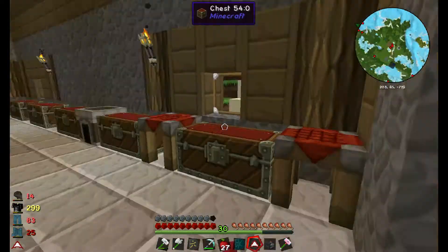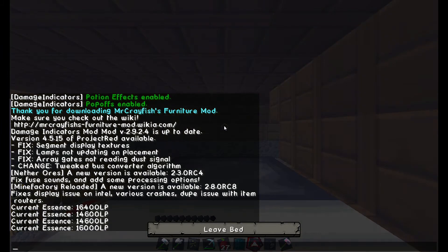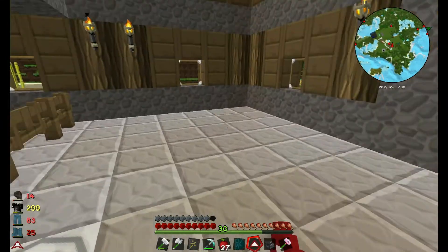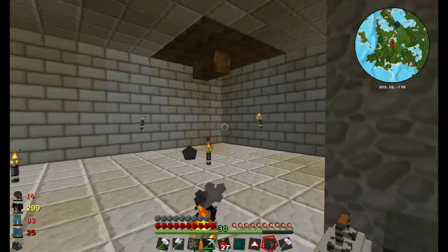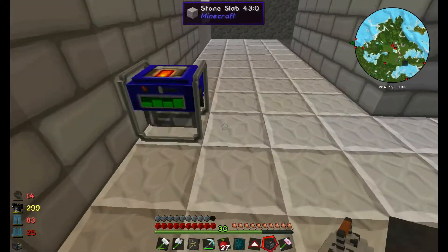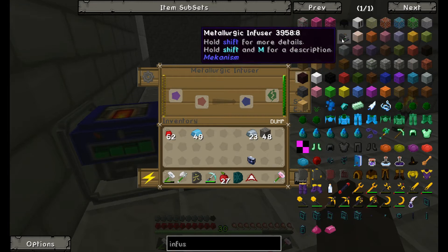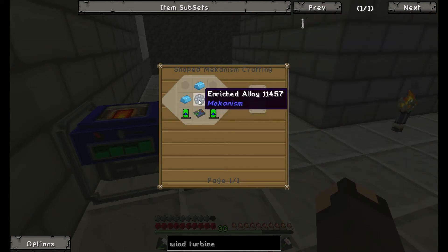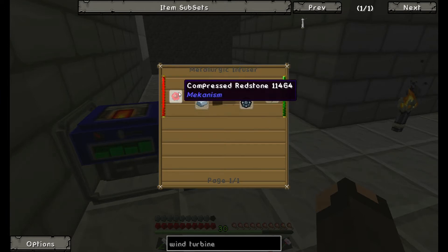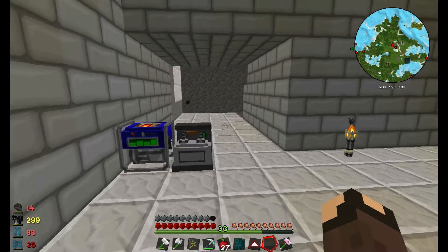Let's quickly go to sleep. Now it's morning and I'm going down to the basement. I've moved the elevator to more of the middle and added a pillar to keep it level. The metallurgic infuser now has power. To make a wind turbine we need enriched alloy, which is made by putting redstone on the left, iron in the middle, and it produces enriched alloys on the right. I've loaded in redstone and iron and it's making loud sounds — which is fine.